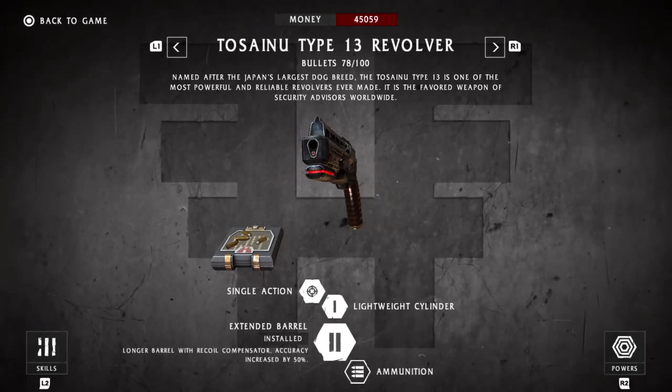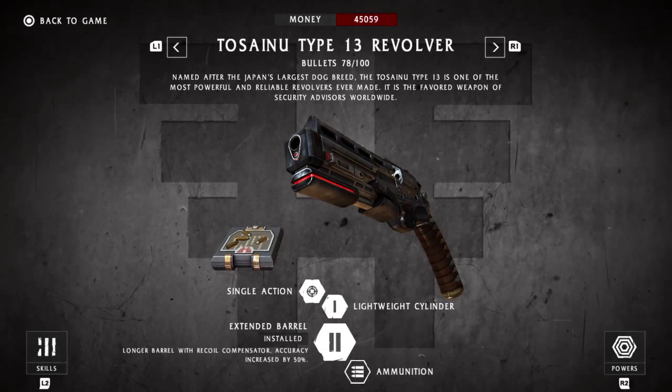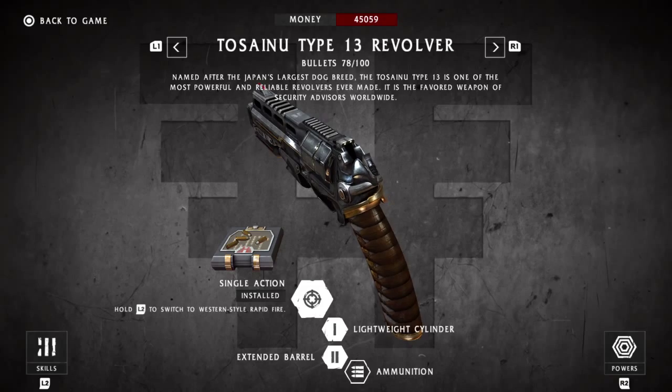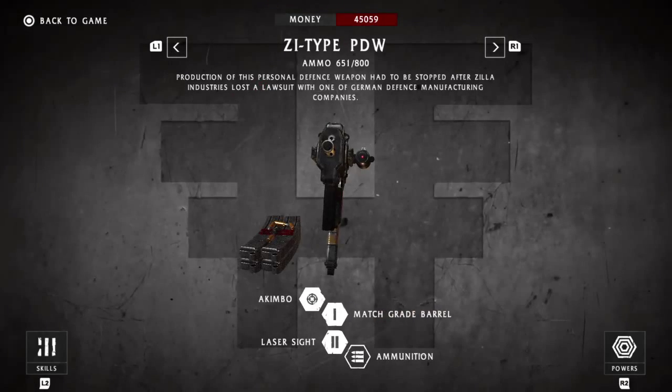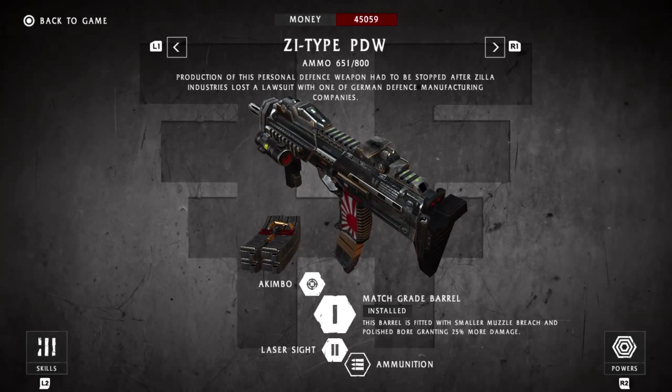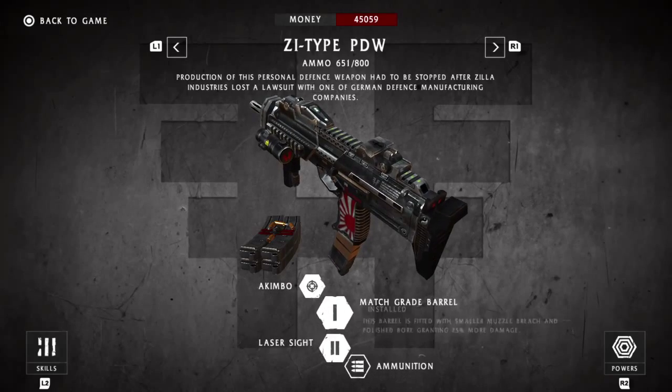For weapons, do not put any upgrades into the pistol — on heroic mode it's useless. Most of the guns are too weak; you'll be using the katana 90% of the time. For the machine gun, the first upgrade I recommend is just the match grade barrel. It's cheap, and the machine gun is useful for blowing up barrels and flying enemies. That's about it — don't get anything else, it's not worth it.